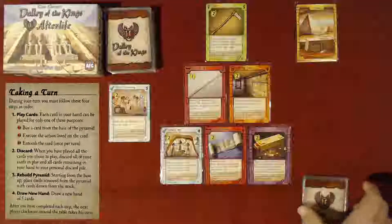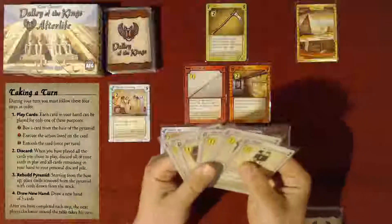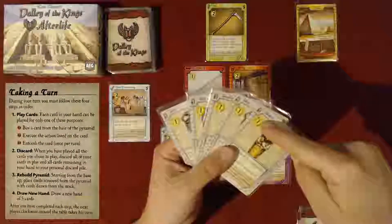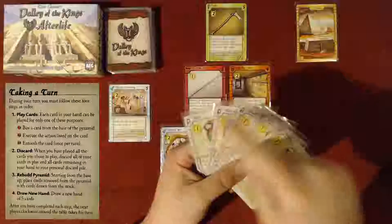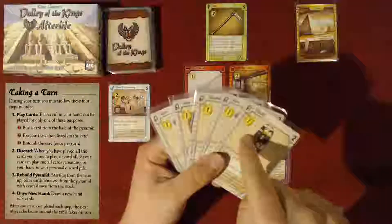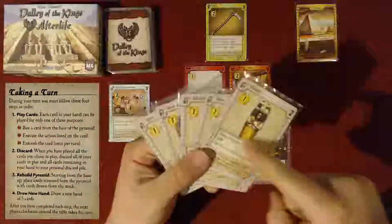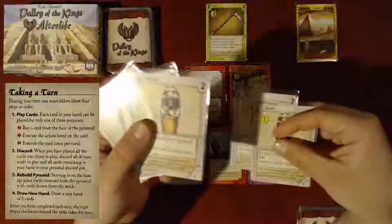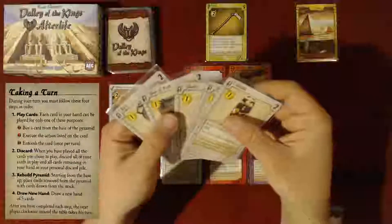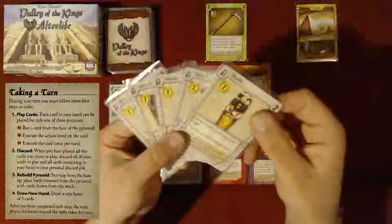We'll be using the abilities and values of these cards to build up our deck, and then slowly but surely take those cards and entomb them — which takes them out of our pool of cards to use. You'll normally have five cards at the beginning of a turn, and you can do three actions with these cards. If you look in the upper left-hand corner, there's a scarab with a number in it — that is the monetary value. This hand, if I used all the cards for money, it'd be worth five money. Or you can use the cards for whatever their special ability is.